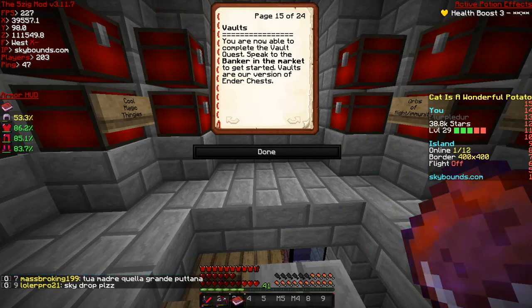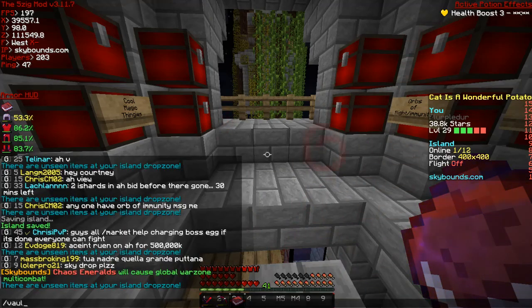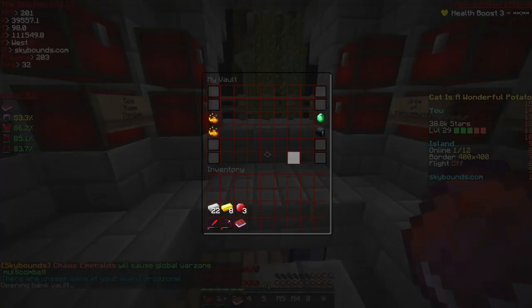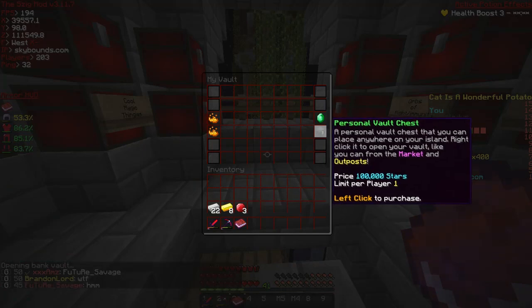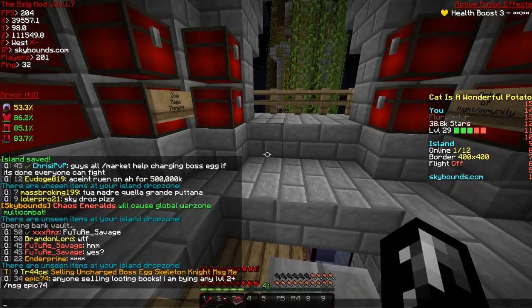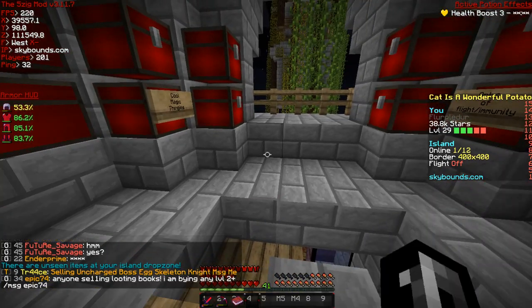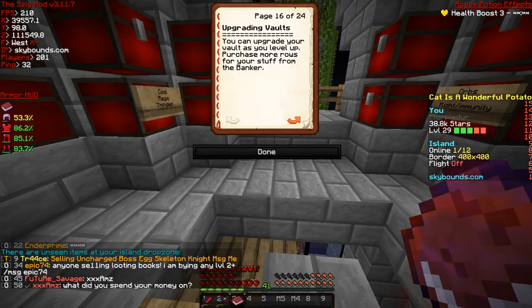Vaults - you gotta go to the banker and you can buy. Let me slash volt. You can get this - you start off with one row and you can upgrade it with money. Then you can buy more with stars and it's pretty expensive, but pretty cool. You can also buy an ender chest, which is how most players are supposed to do it. Upgrading vaults - yeah, you can upgrade them by spending stars.